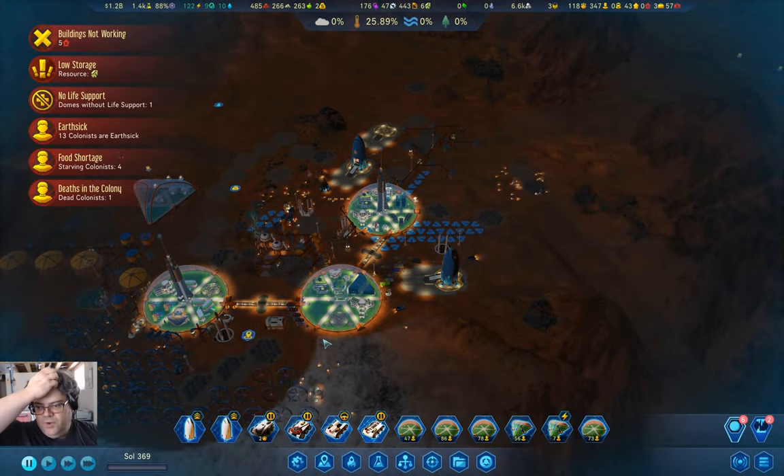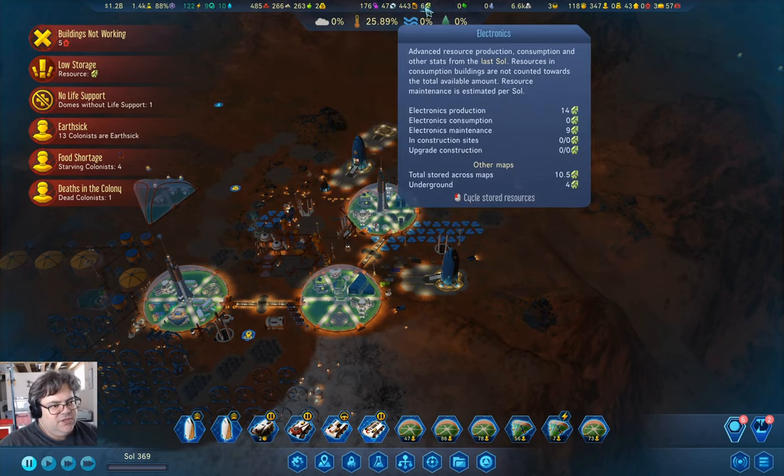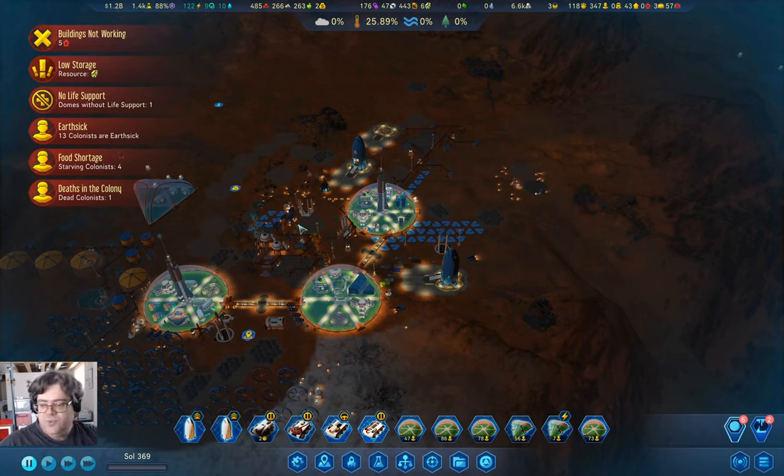Hey everyone, welcome back to Freedom City 1165 in Surviving Mars Below and Beyond. We have sorted out the mess back on Earth — we've beaten the mystery, the war on Earth didn't happen, and now we can get on with doing stuff here and import things from Earth again. What we need to do is rebuild our resources, especially electronics and machine parts, so we can get things like the Moho mine up.